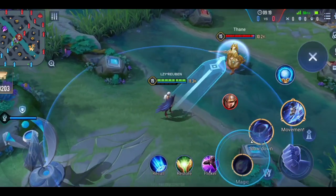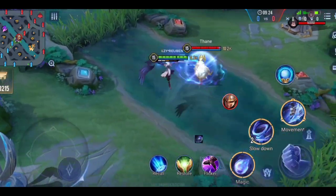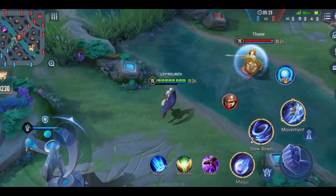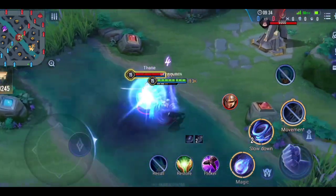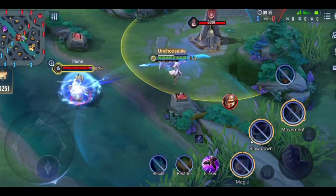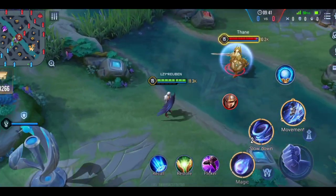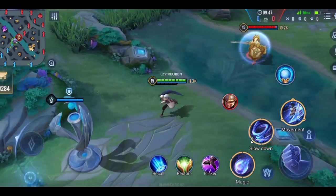If you combine S1 and S2 combos together, you deal additional damage plus trigger your ultimate stance. For four or five dashes during your ultimate, you need to auto attack between dashes. There is no specific combo for four-dash or five-dash ultimates — you need to adjust according to the situation.